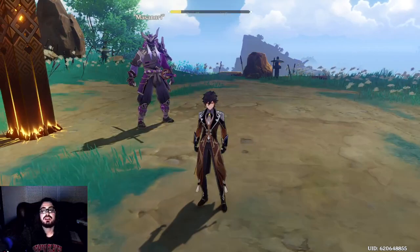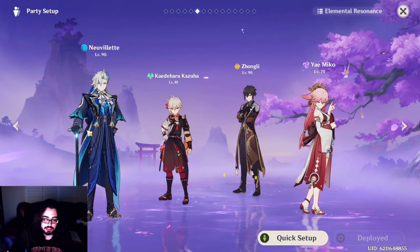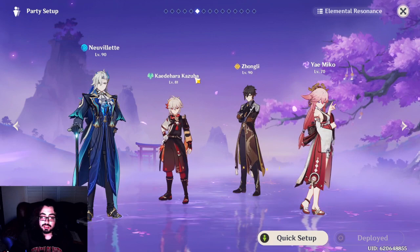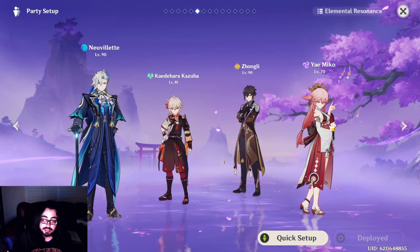Let me show you guys a Nouvellet team. This is the team I run on a day-to-day basis. Is this his best team? No, but here's the beauty of Nouvellet — these three other characters don't really matter. At C0, I kind of want all three to be separate elements. If you get C1, that's a pretty good constellation to go for. How Nouvellet works is there are three stacks he builds up — each time he triggers a Hydro reaction, he gets one of those stacks.